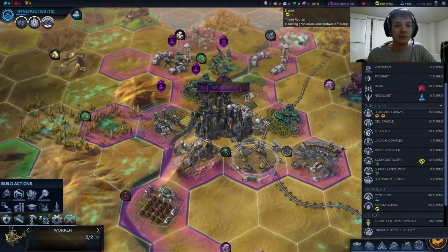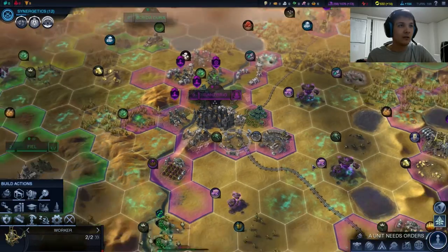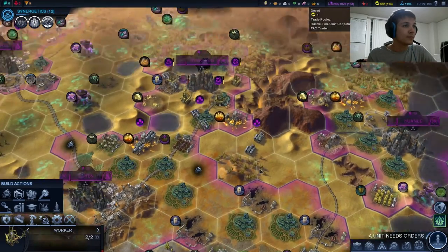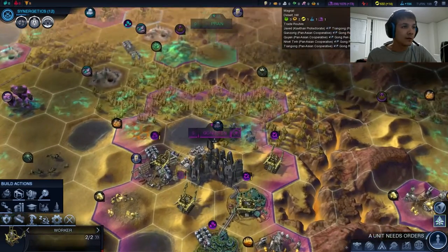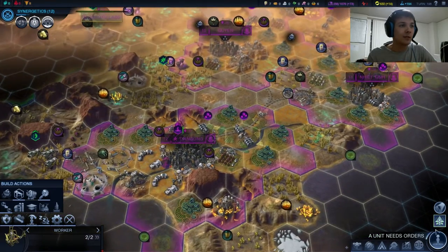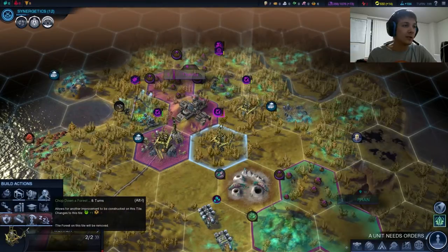Now it's time to build another Bioglass Furnace — these things are way too good to not build right now. I'd love to build a Xenomoleum as soon as we have a Bioglass Furnace done in whatever city we want to build it in.